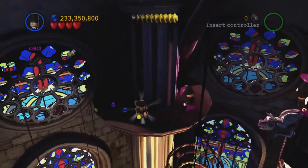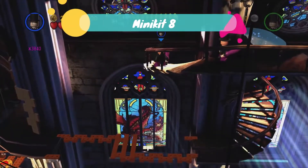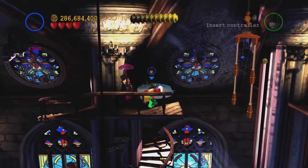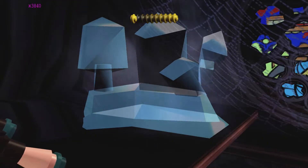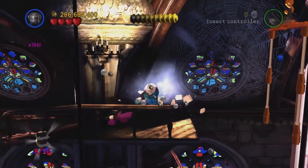We also need to glide over here to get the next minikit. After the collapsing bridge, we go up the spiral staircase and we can actually see just behind there is a puddle we need to freeze. Once that's done, destroy it.